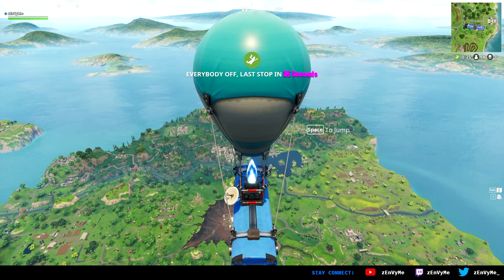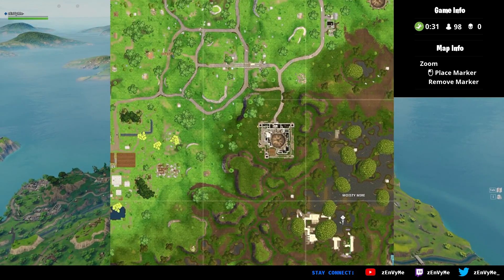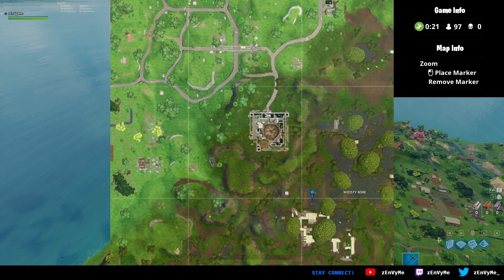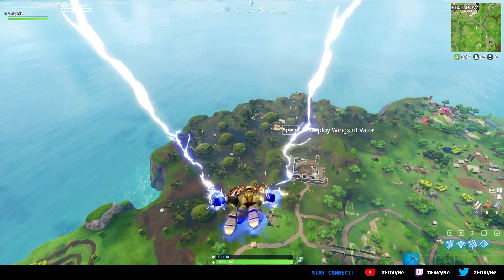So let's go and search where the ice cream truck, helicopter, and benches are at. First you want to go to Moisty Mire and jump where I put the waypoint exactly where it is. It's gonna be right next to the movie sets because that's where the helicopter is. The ice cream truck is in the swamp and all the benches are around the movie shoot area.